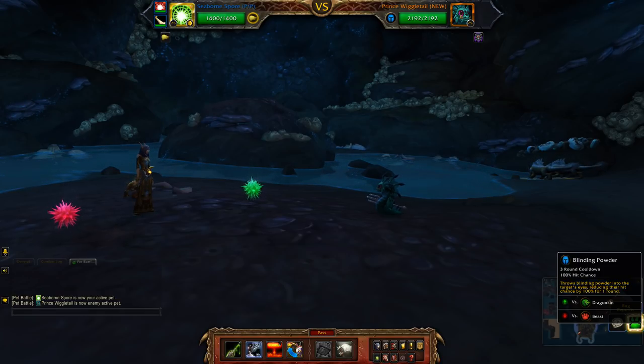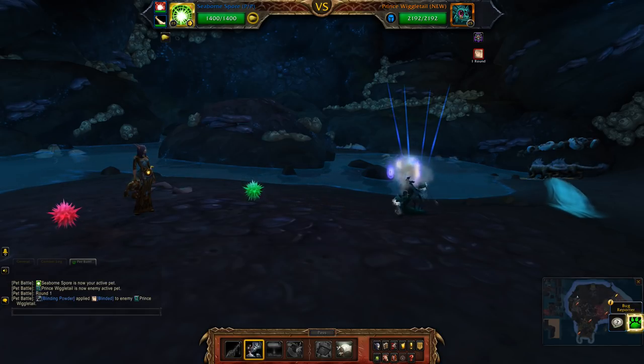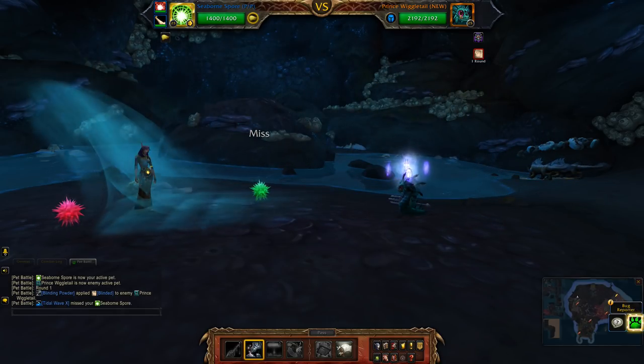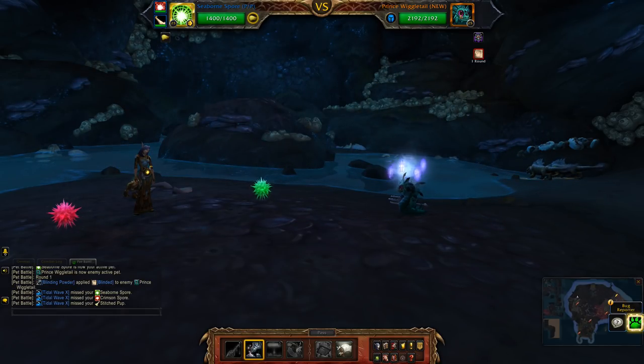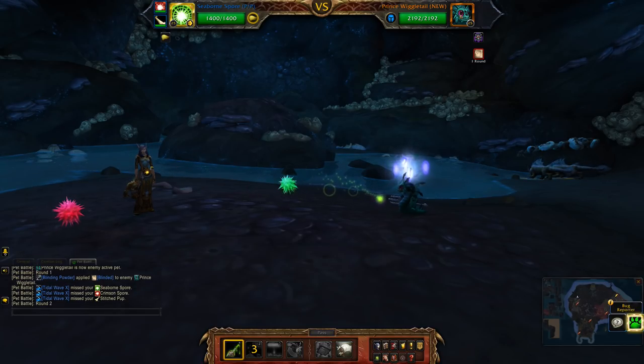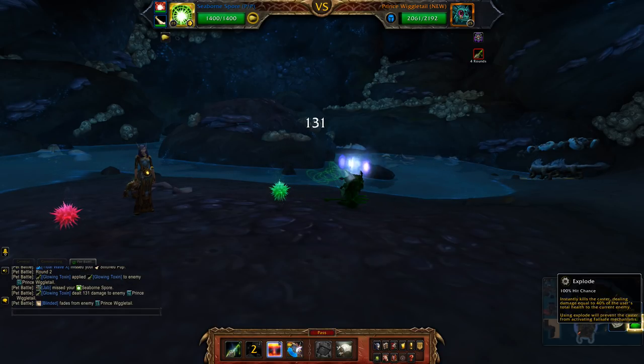First off, you're going to hit blinding powder. You have the speed advantage so you are essentially avoiding all the damage from this tidal wave. Then you're going to hit glowing toxin and explode.